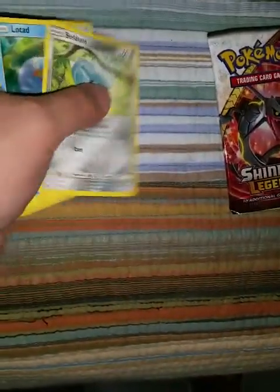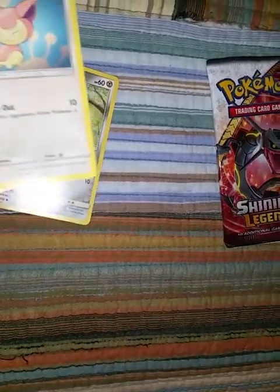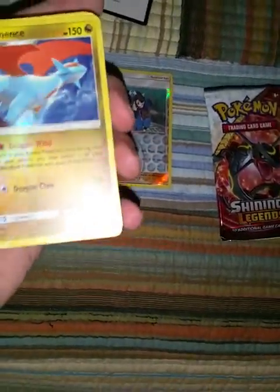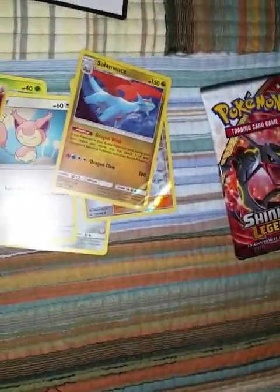Hopefully it's something lit. Nice, it's a white code card. That's what's up. I'm going to give you guys three code cards right off the rip. First card, Bell Dome. Second card, Lote. Tate and Liza reverse holo. Yo, Salamence holo! Yes! That's lit, guys. I mean, I already have this card, but that's a sick card, guys. I mean, I'll take another one of those. It's not bad.